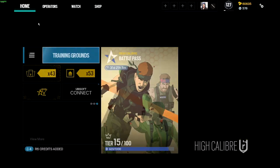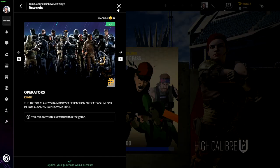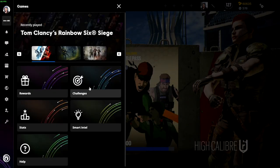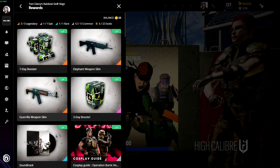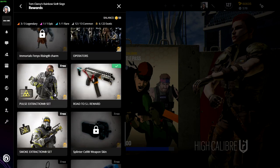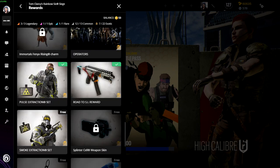Now I'm going to show you basically — you just go to your Ubisoft Connect. Let me go all the way back. You go to your Rewards; it's pretty simple. Then you scroll down — it's quite far down — and you'll see a Pulse Extraction set and Smoke Extraction set. You click it, press 'Get it,' and it'll load. Rejoice — your purchase was a success!